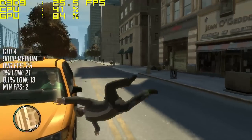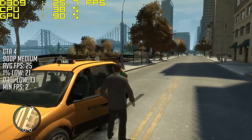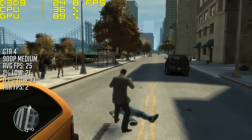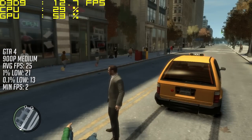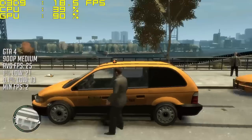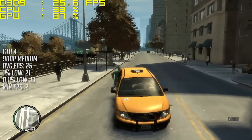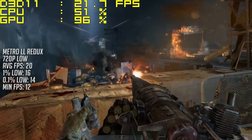Next up it's GTA 4, before we test the later release GTA 5. Here at 900p with the medium settings — because it seemed to make no difference whatsoever depending on whatever resolution we set the game on — we averaged 25 fps but encountered a minimum of 2. The game started horrifically on some occasions. Just to let you know, we've also got this card overclocked, but I'll talk more about that a little later on.